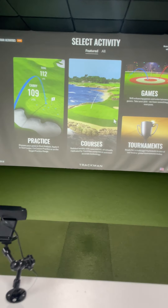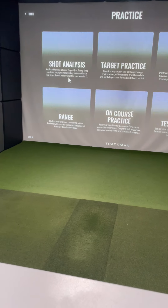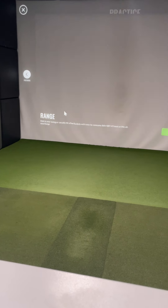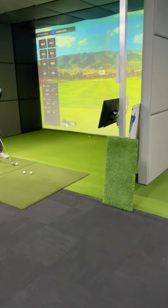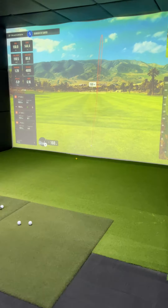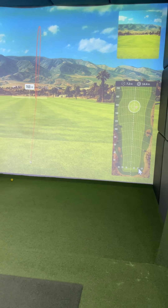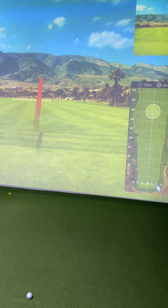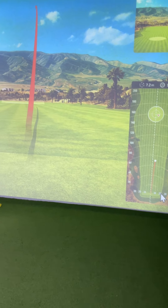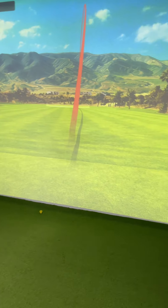We have a cool new feature called the Range. When you log in and click into Practice, you'll see your Range — click Start Practice. It creates a dispersion circle. Golf is like a shotgun pattern: if we can make that pattern smaller and smaller, the better golf we can play. Demo is hitting six irons that go about 160 yards.